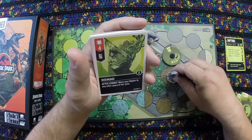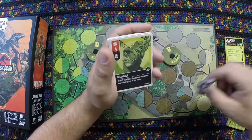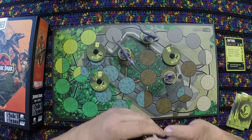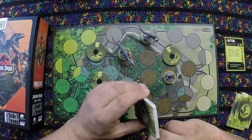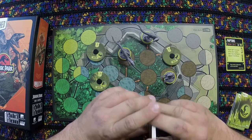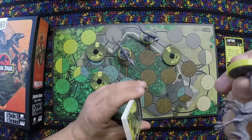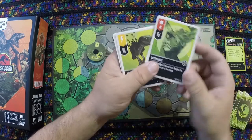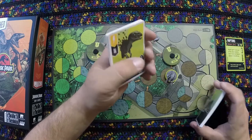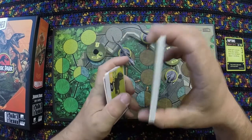Yes, all of the dinosaurs at Jurassic Park are female. So when people talk about a lack of female fighters in Unmatched — with Alice, Medusa, Little Red, Buffy, and Willow — don't forget the Raptors. Now look at this: a typical deck has a mix of card types, but for the Raptors, these are all attack cards. Everything else is just a small pile.